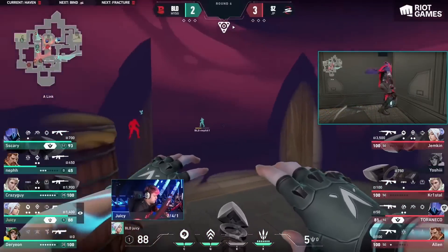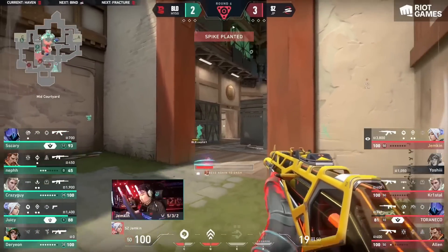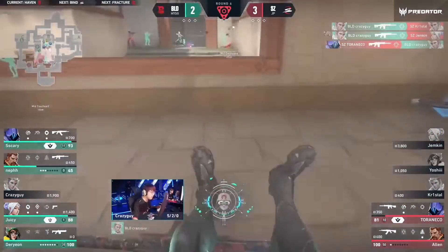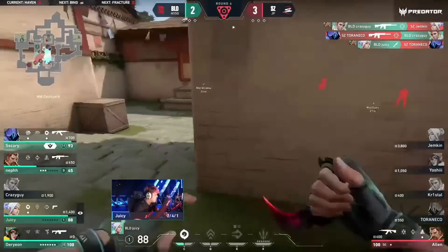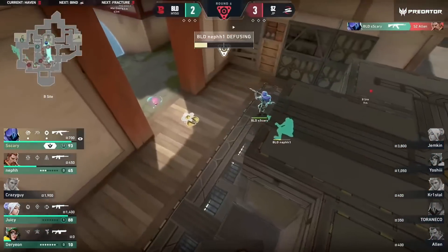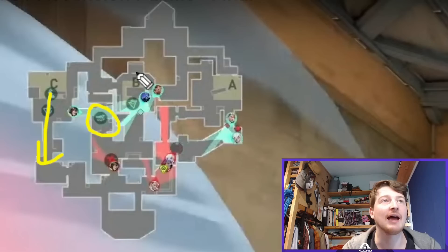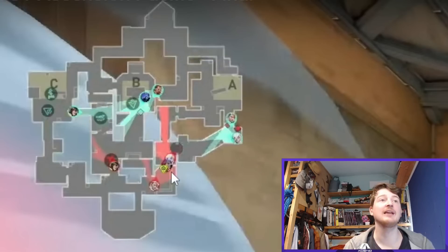Torneko gets stunned, gets it on the ground, TPs back out. Jemkin holds the door but pulls away just as he would have seen Nef. The backstab comes out — great flash timing, Jemkin gets blinded, Torneko flushed out, and suddenly it's all on Alan. He's been spotted and dealt with. Bleed ties it up, and on the very next round we've got the same Killjoy turret and Alarm Bot setup, again with four players on one half of the map.